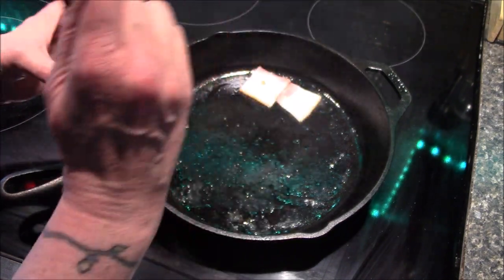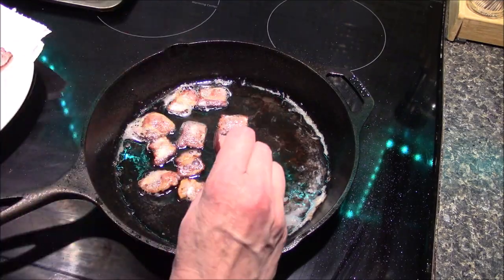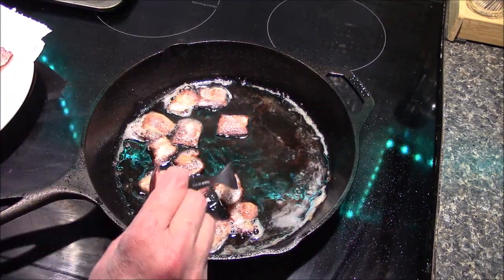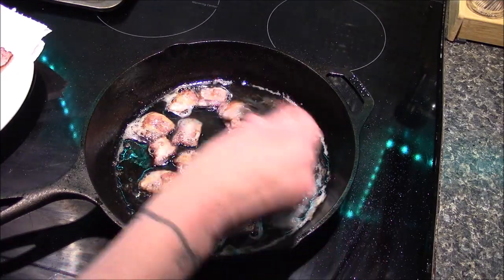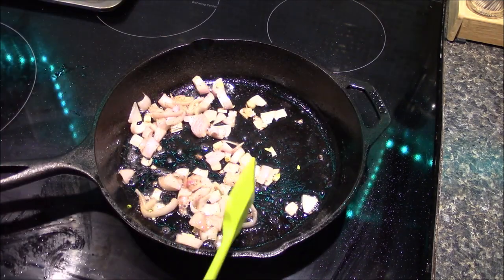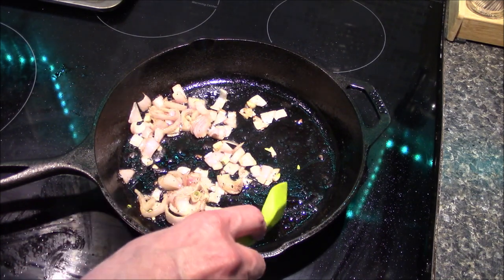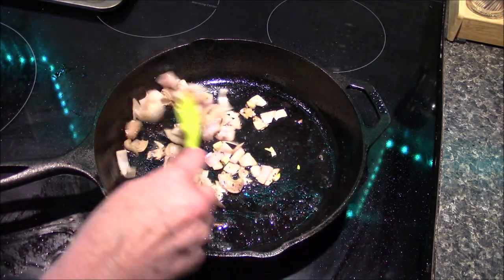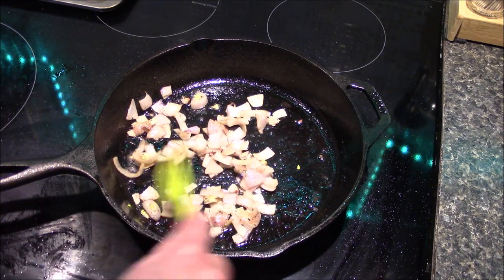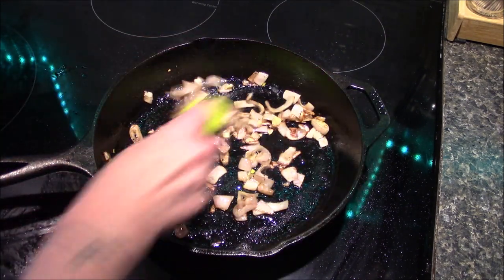Now that I have the kielbasa out of the pan I'm going to go ahead and start crisping up my bacon. As your bacon gets browned up go ahead and remove it over to the same plate as the kielbasa. I did put a piece of paper towel down there to help catch any of the extra remaining bacon fat. I removed the majority of the bacon grease from the pan, leaving about a tablespoon that I'm going to use to sauté my shallots for roughly three minutes or until they just start to soften up.